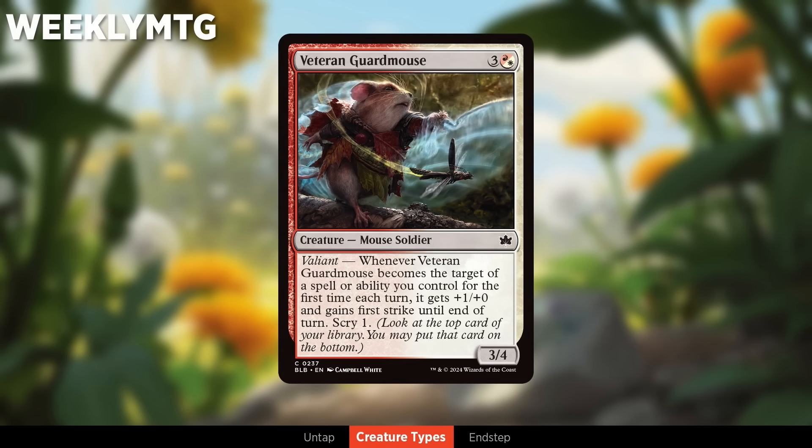Mice are the white-red archetype and are about Valiant — a heroic-like ability word with some key differences. It also triggers off abilities, so it works with equipment and targeted activated abilities on other creatures, but it only works once per turn. It's more about having a bunch of different Valiant creatures and triggering all of them in your turn, rather than the typical heroic gameplay of stacking pump effects on one creature. The best way to enable Valiant is equipment, since you can pay the equip cost for each of your Valiant creatures and trigger all of them in one turn. Combat tricks and bite effects also go a long way.